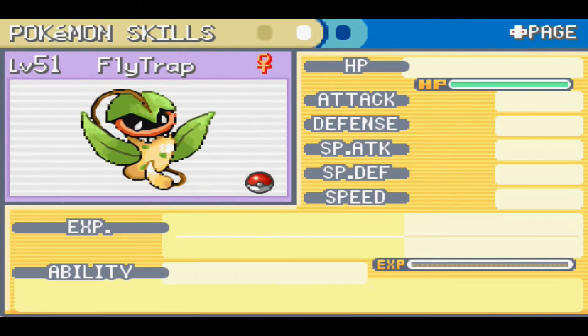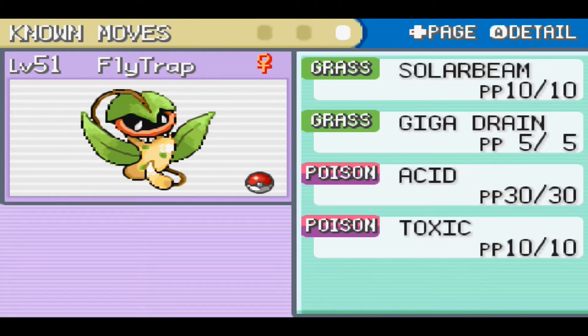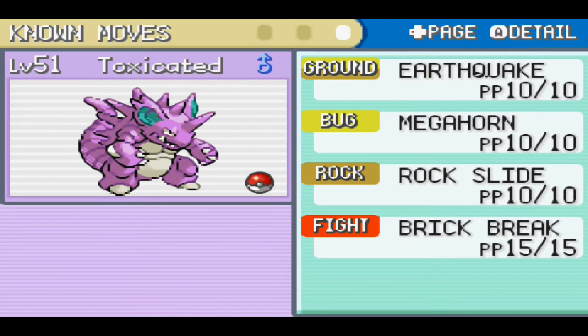It took about six hours in total today training them all up. Here are the moves for Flytrap: Solar Beam, Giga Drain, Acid, and Toxic. I used TMs for Toxic, Giga Drain, and Solar Beam — Toxic was from Koga, Giga Drain was from Erika, and Solar Beam was from the department store. For Dine, we already had Acid and Toxic, and I taught him Earthquake from the TM we got from Giovanni. He also learned Megahorn around level 46.